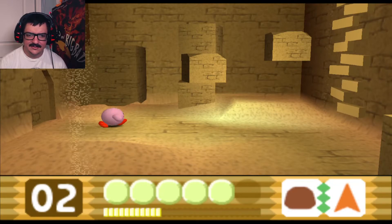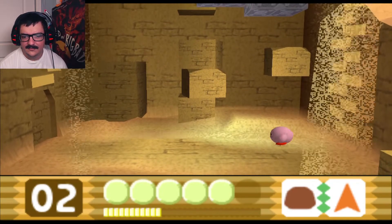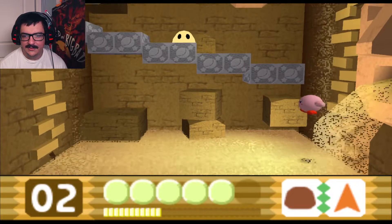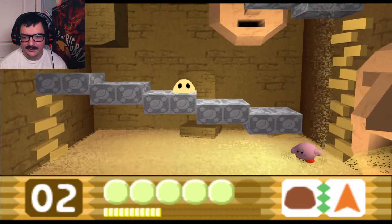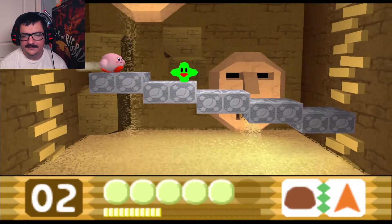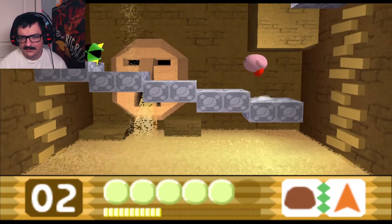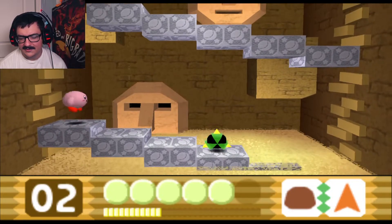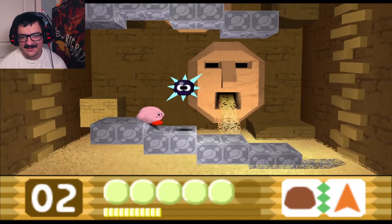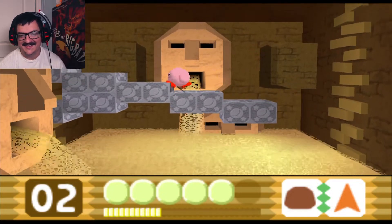It seems like every level has what appears to be one Crystal Shard hidden, one that you get from the mini-boss, and one that you get from having a certain power. But I could be wrong about that — that's just what I'm observing. It's a pretty cool room — slowly fills with sand and you just gotta outpace it. But it's not like there's anything really there to slow you down. I think I'm pretty far out of the demographic for this game, just saying.